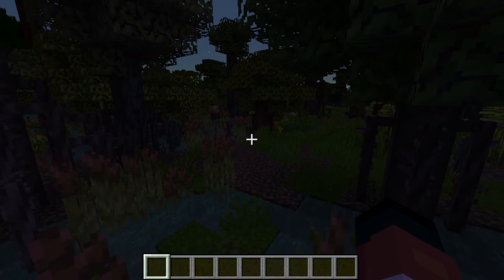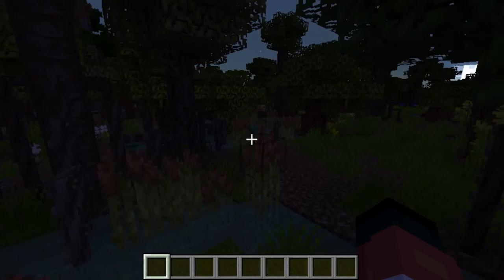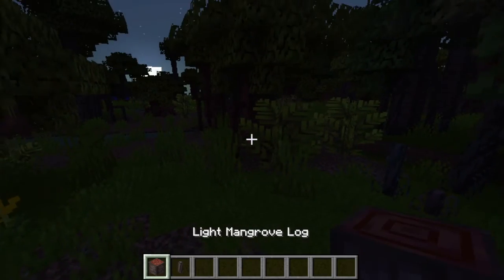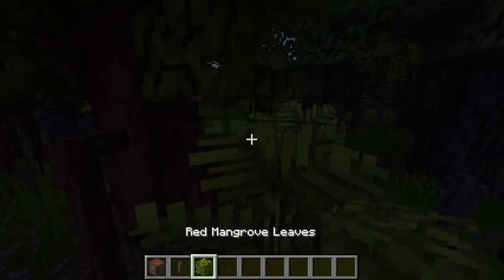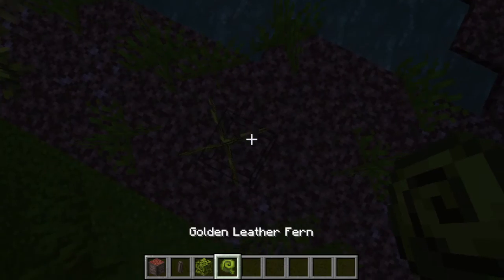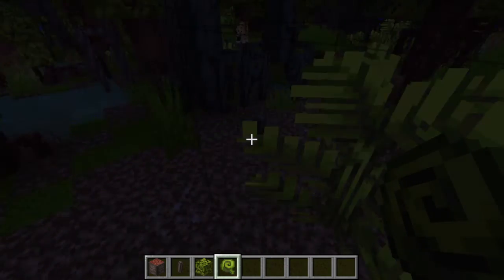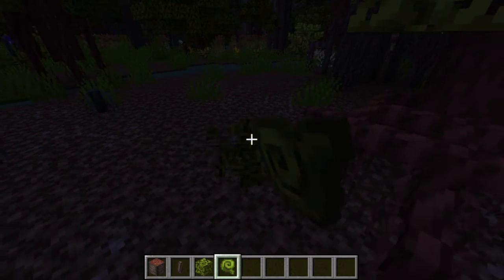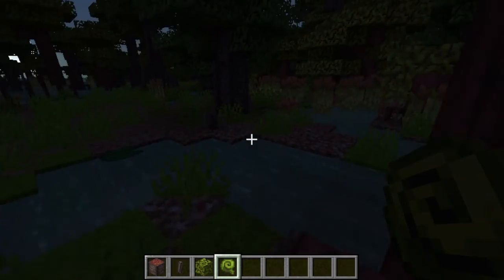I'll put a link in the description so you can donate there. But they added mangrove logs and roots and leaves and also these golden leather ferns, which are actually an invasive species, I think they said.